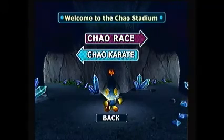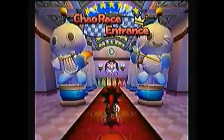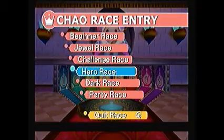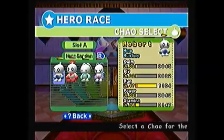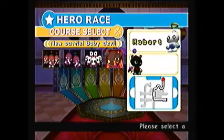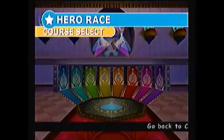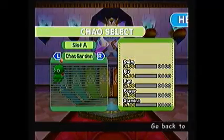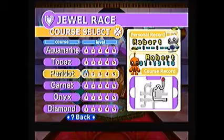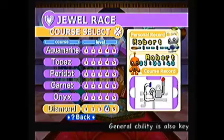The last thing I want to show off is the mini-games. We have two things to show off. The first thing I'm going to show off is Chao Races, making a return from Sonic Adventure 1 — more improved, not to mention it's also pretty much necessary if you want to get all the emblems. Yeah, that's a lame name I gave it — Robert.